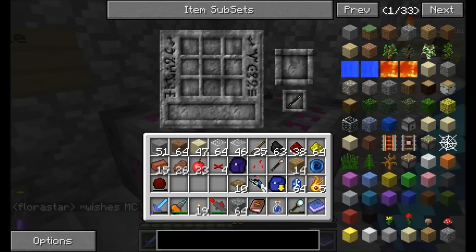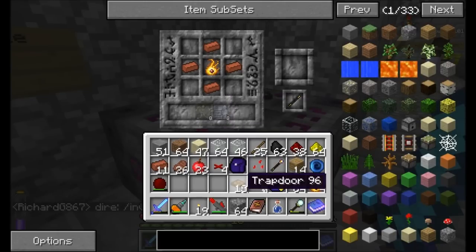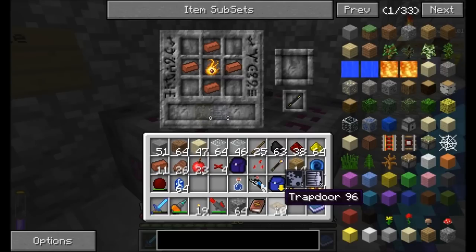All right, recipe number one. Got to make a core, which is the base of all golems. You need eight Imperio and eight Modus. Imperio being on the blue Zycorium, so I need four blue Zycorium and four trapdoors.